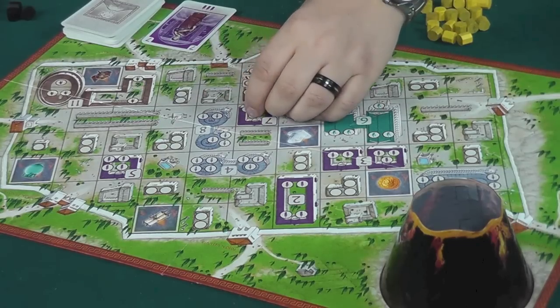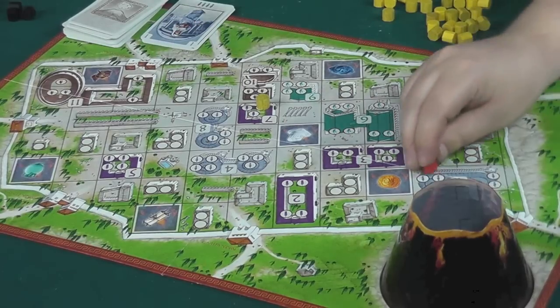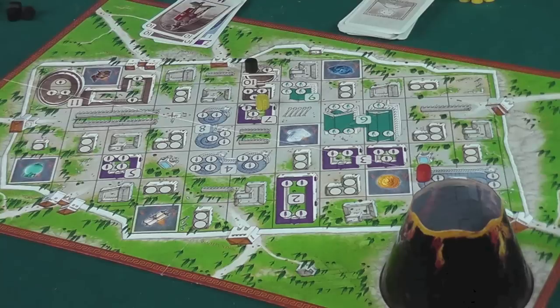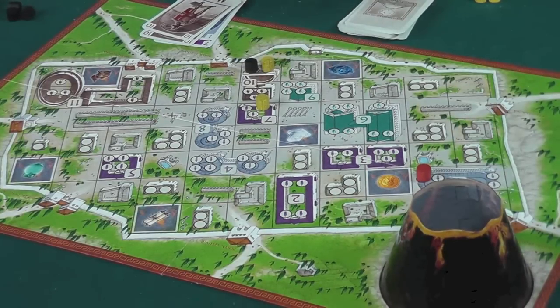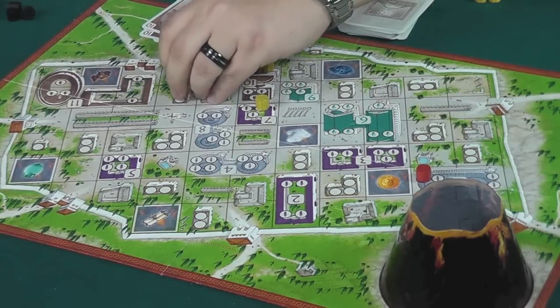The players begin the game with seven cards. One player plays a one, draws a card, and passes the turn. Another plays a ten, noting they can go anywhere within the same color or beige areas. Play continues with card plays and piece placements around the board.